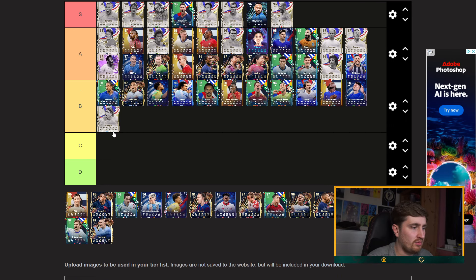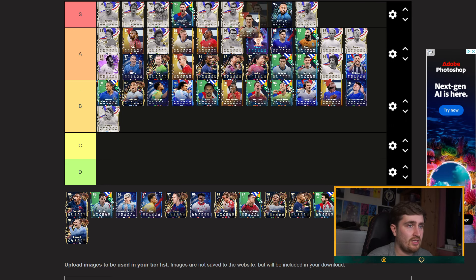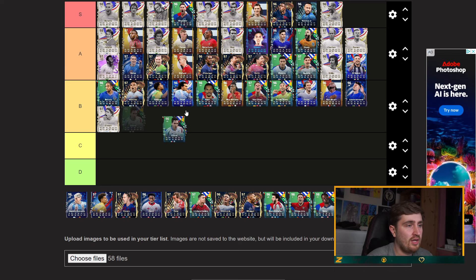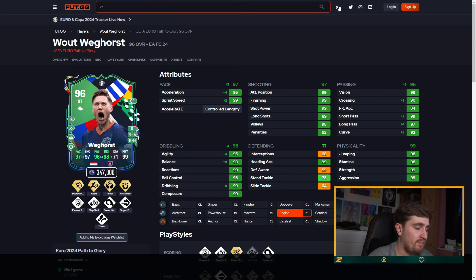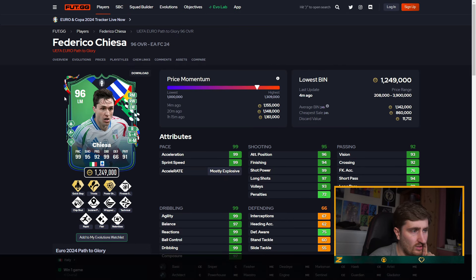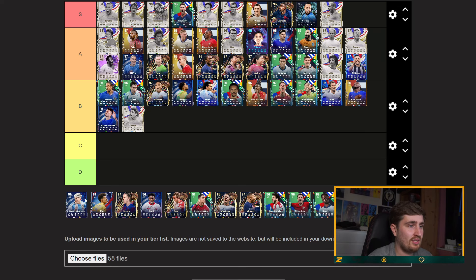Liao — probably high A tier. Let me zoom out a bit. This one is solid but not amazing so I'm gonna have him there. Dembele — S tier for sure. Kaiser — I'm gonna put him B tier. I remember not thinking he was that great — he's only got one pretty good play style, no five star weak foot, the stats are good but it's not an S tier really.